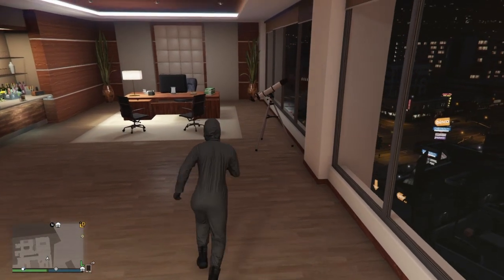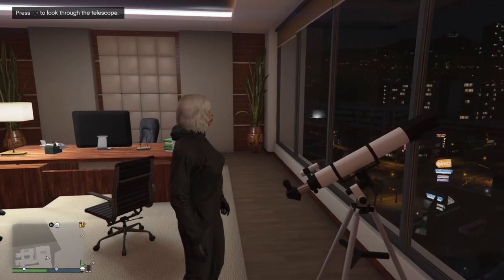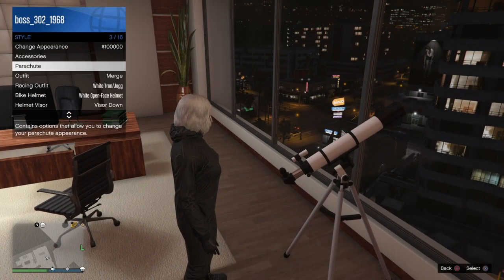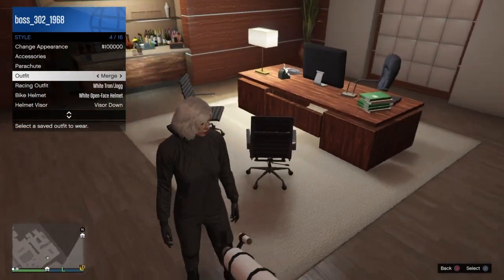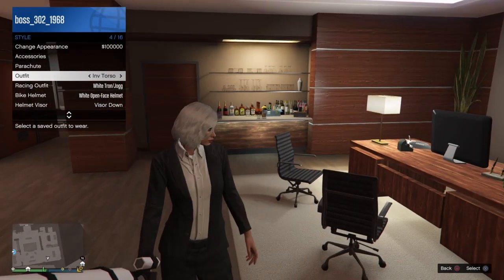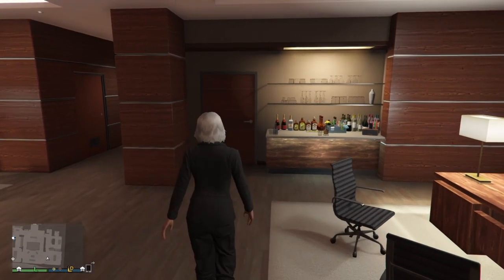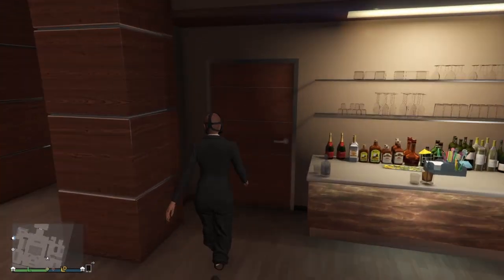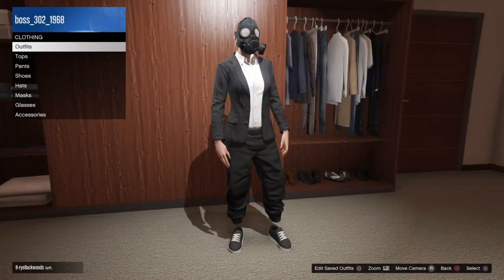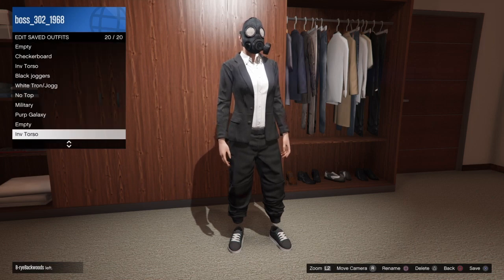Swing by a telescope by spamming around on the d-pad. What should happen is your character should stand there like this. Then open the interaction menu, go to style, go to the outfit section, and click on the outfit you saved earlier — 'invisible torso.' Now walk away and your character should have a gas mask on. Then go ahead and save this as an outfit again under 'invisible torso.'